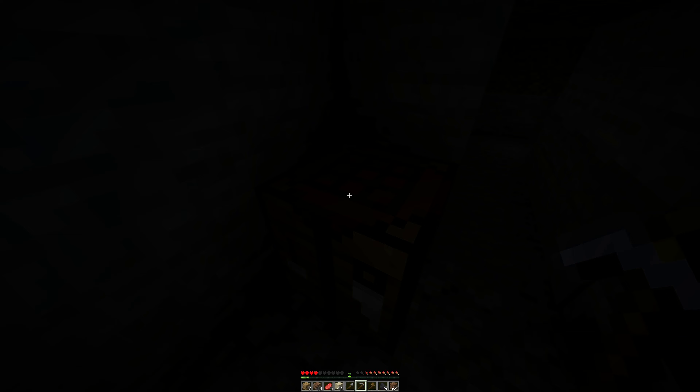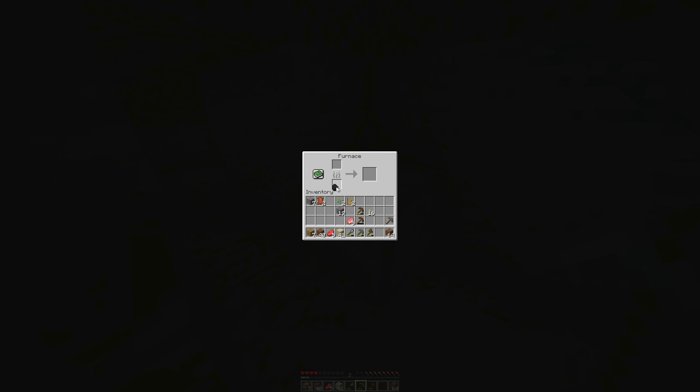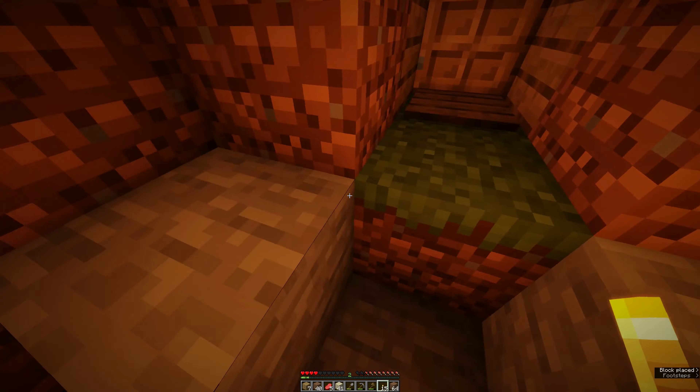I forgot to put the timer on - I reckon that was about three minutes, so I'm just going to put the timer on for seven more minutes. There we go, timer is on. Sorry about that - so this episode is going to be a little bit different. All right, with the coal we'll put that in the furnace and we shall cook the iron, and it will also brighten up the building. Oh it looks lovely - a lovely warm glow. I'm going to put a torch there, and one there.